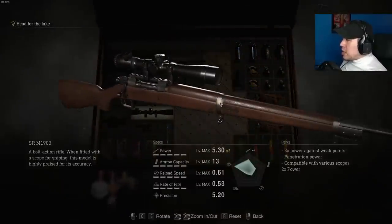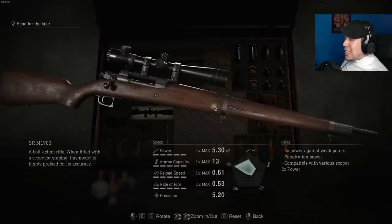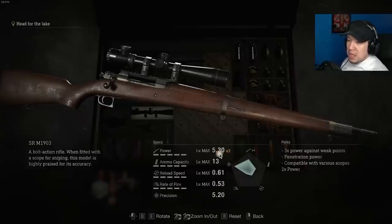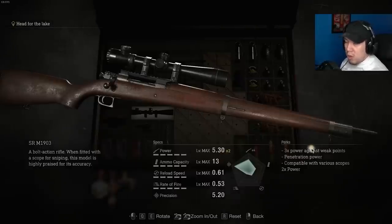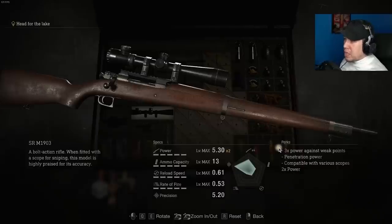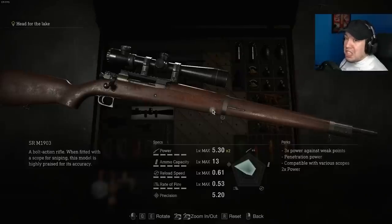Starting off the list, we're taking a look at the SRM1903 rifle — this is the strongest rifle in the entire game. Its exclusive upgrade gives it two times the power when fully maxed out, basically giving it 10.6 flat damage. Because it's a rifle, all rifles get three times power against weak points, immediately turning that into 31.8 damage — basically on par with some magnums in the game, like the Killer Seven, in terms of flat damage.